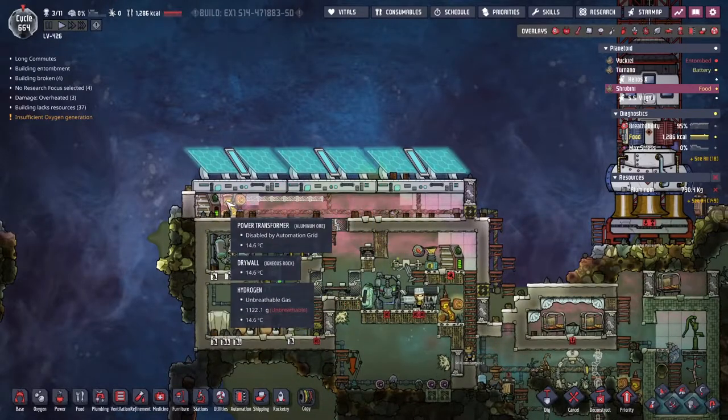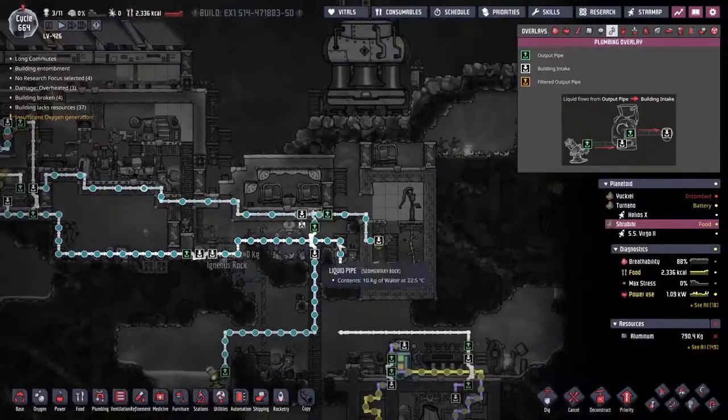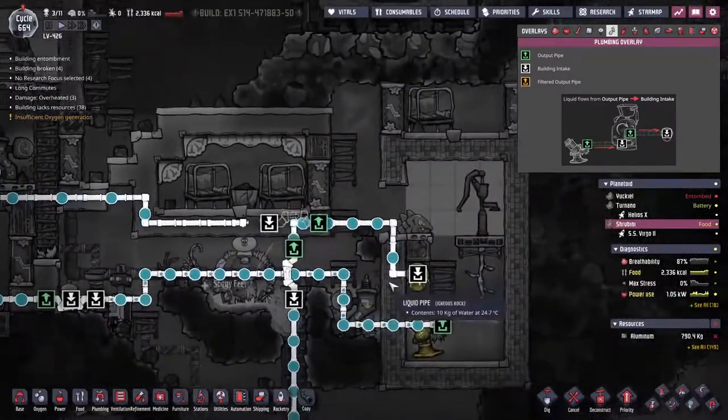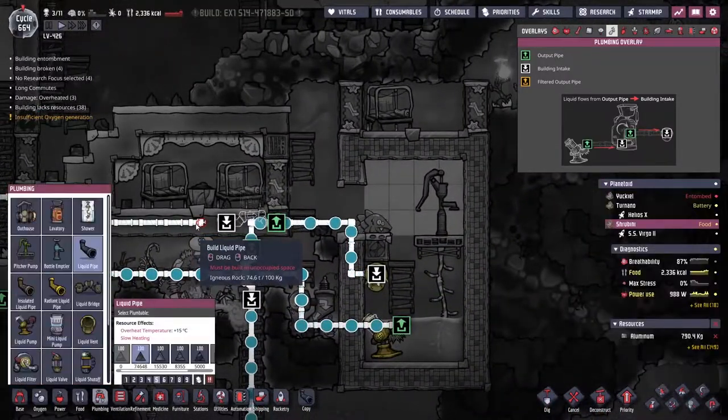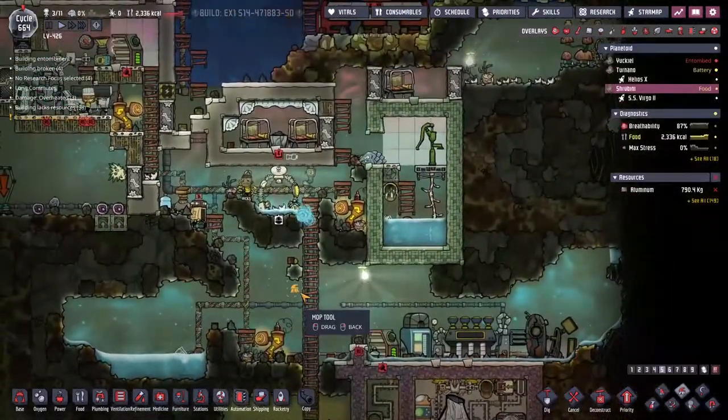But first we need to rearrange this power transformer and smart battery. We've got a little bit of a flow priority situation here - we've got a green connector in between two whites and it didn't know which way to flow. So just a small rearrangement of the pipe should hopefully keep water flowing in the direction we want it to be going.